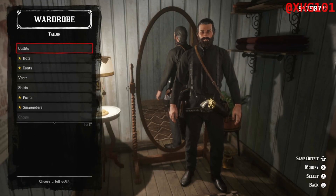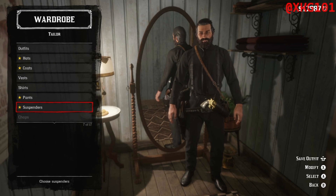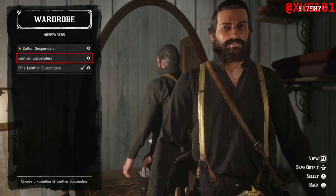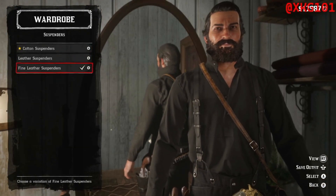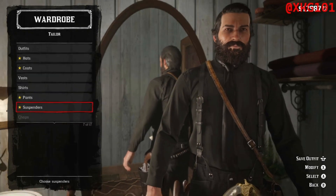Also when you go to the wardrobe in the store, make sure to take off stuff you don't need, like the hat. But also suspenders — make sure to get the fine leather suspenders, the black one. Well, actually you need to buy that in the shop first.